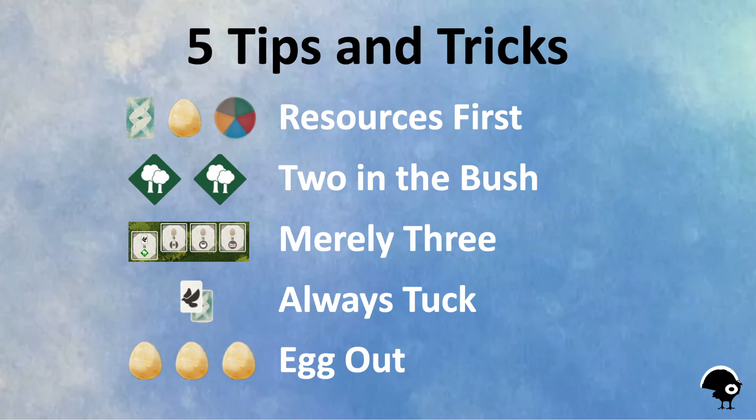The five tips and tricks that will transform your game are: resources first, two in the bush, merely three, always tuck, and egg out.